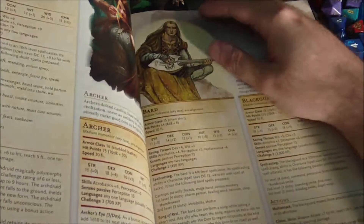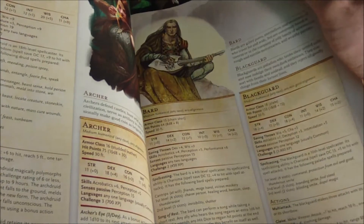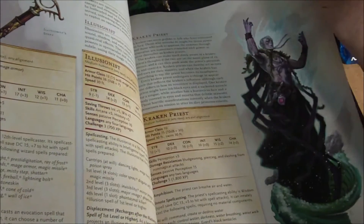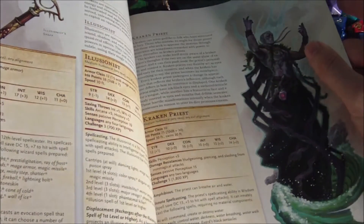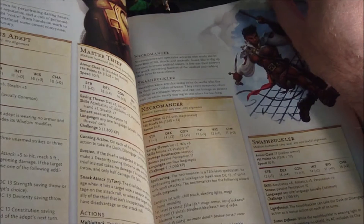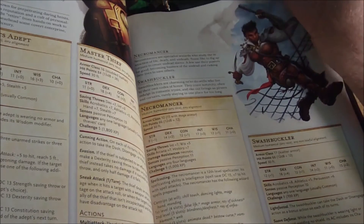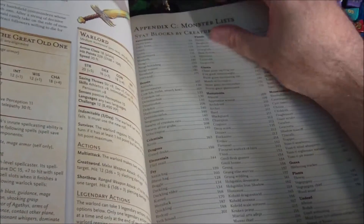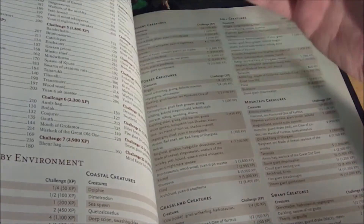The NPC section is just to flesh out some of the options available from the Monster Manual. So we've got Arch Druid, Bard, Archer, Blackguard, Champion, Conjurer, Diviner, Enchanter, Evoker, Illusionist — so they've got the different wizard types. Kraken Priest, which is actually pretty cool if you wanted something nautically themed. Martial Arts Adept, which would be a monk. Master Thief, Necromancer, Swashbuckler, Transmuter, War Priest, Warlock of the Archfey, Warlock of the Fiend, Warlock of the Great Old One, and the Warlord. And then we've got some charts in the back sorting out encounter types and where you would see some of these creatures based on their environment.